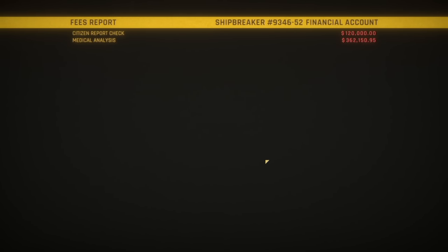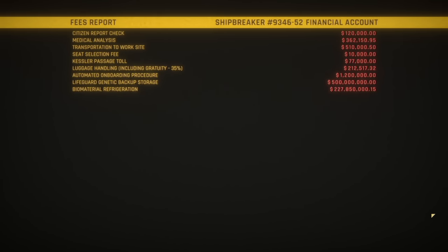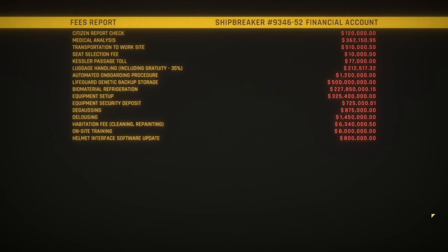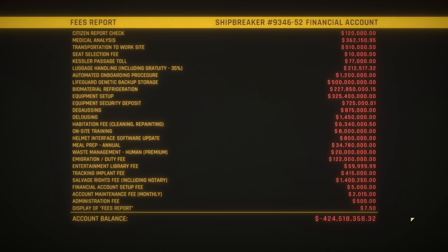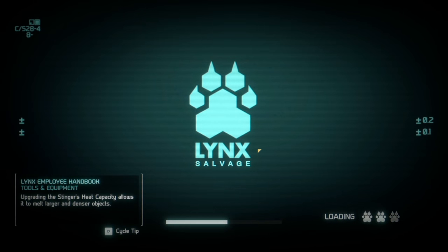Here's our fees report — this is the debt we're working to pay off. There are a lot of big numbers in there: luggage handling including gratuity of 35%, de-gousing, de-lousing, meal prep, annual meal prep, entertainment library fee, tracking implant fee, salvage rights fee, and even a fee for displaying the fees report. Oh gosh.